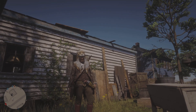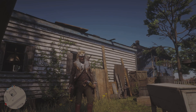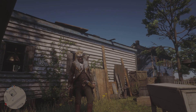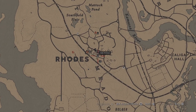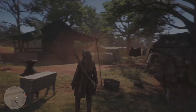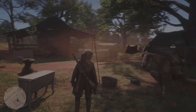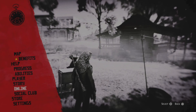Welcome back to the channel, G Vids here. If you guys are new, make sure you subscribe so you never miss out on future content. We have another new hotspot where we can force-spawn some collectibles, and we're gonna be doing that here in the center of Rhodes. We're gonna center ourselves just behind the gun shop, giving a front view to get the most items to spawn in. Press start, go down to online, then click on free roam.